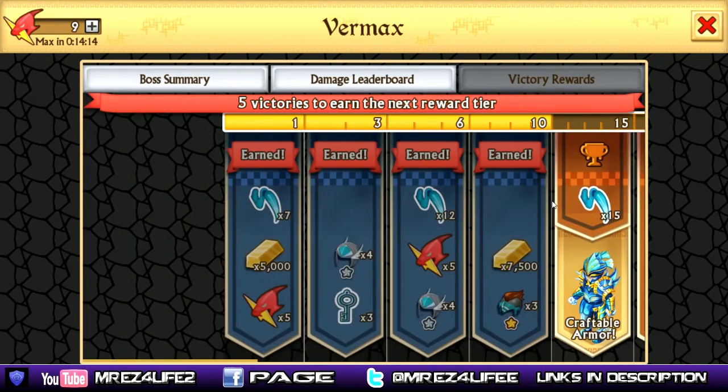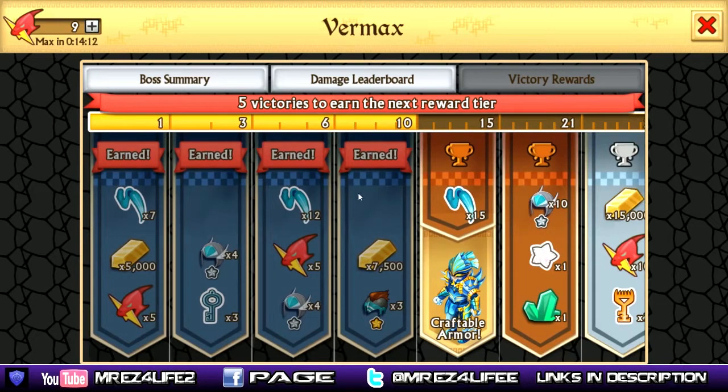Here we go with the victory rewards. I've already beaten him about 10 times in one day. If you beat him one time, you get seven centipede legs, 5,000 gold, and five epic energies. Three times, you get four wind armors and three silver keys. Six times, you get 12 more leggings, five epic energies, and four more wind armors. Beat him 10 times and you get 7,500 gold and three one-star armors.